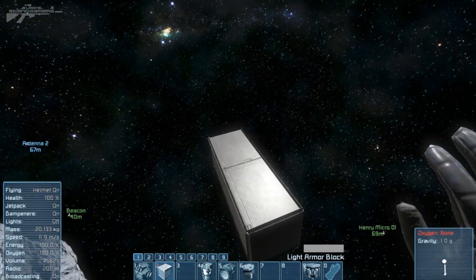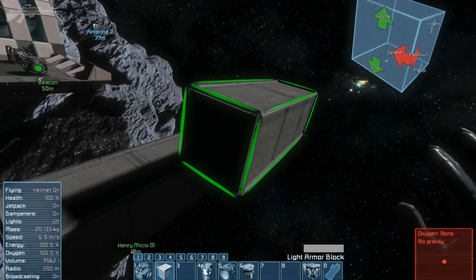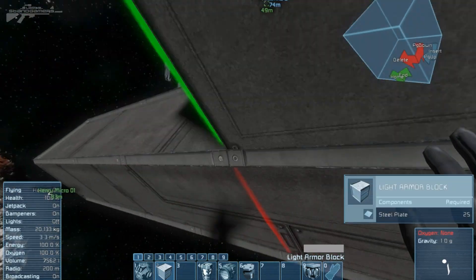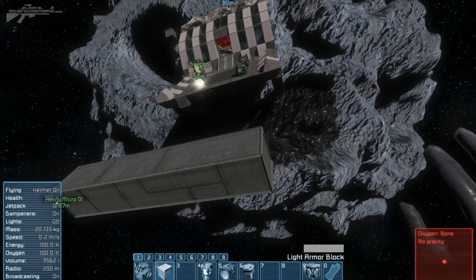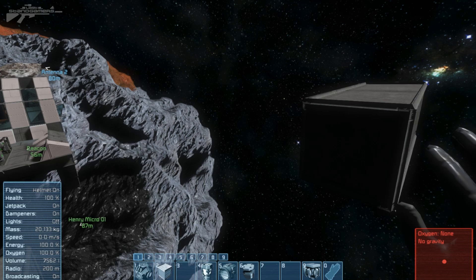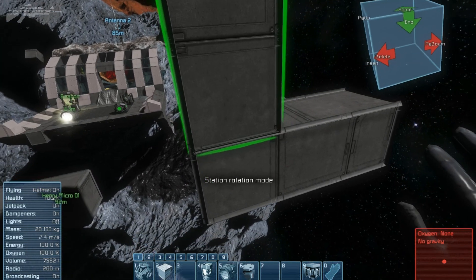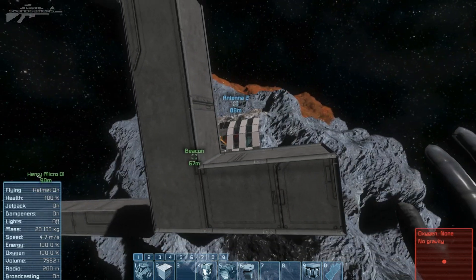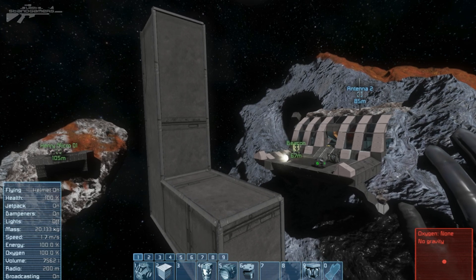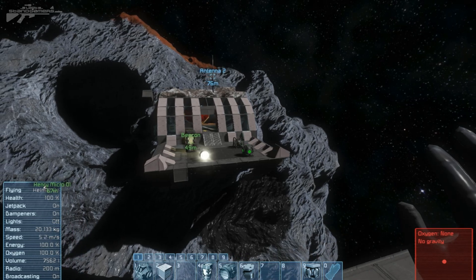You can snap blocks onto the end using merge blocks, or just place them directly. With my station block copy-pasting, I can switch between out-of-grid and in-grid modes, lock it in, and rotate my station around — massively increasing build speed. You can build a station on multiple levels much faster than with the old system. That's a really cool feature. Thanks for watching and I'll see you next time.